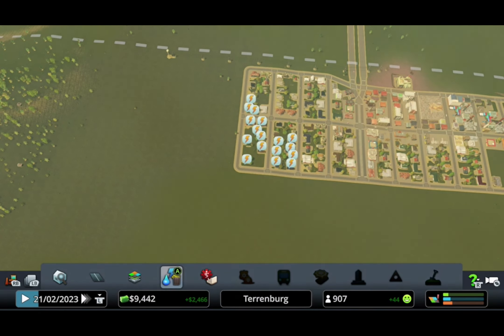So we're here in our city. We have this and it looks pretty ugly. We don't have districts yet, but it just looks really flat. We need to expand outwards, and that's what we're gonna be doing right now.